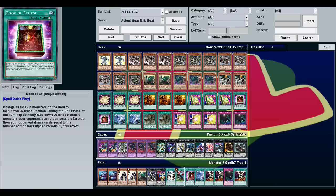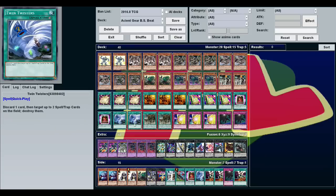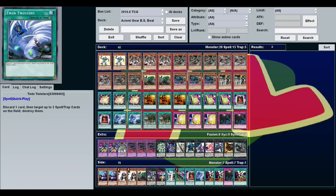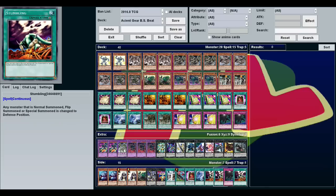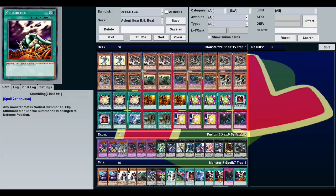As for the side deck, I'm playing the extra copy of Book of Eclipse, Twin Twister, and Floodgate Trap Hole. The reason I'm playing 2 of each in the main is I wasn't sure what would be best — some decks make Twin Twister useless, others you really need it. If you know what you're going against, side accordingly. There's also Stumbling — any monster that's normal or flip summoned is changed to defense position, stalling for another turn. And what's great is because Chaos Ancient Gear Giant is unaffected by spell traps, you can still summon it while Stumbling is active and attack without being shifted to defense.